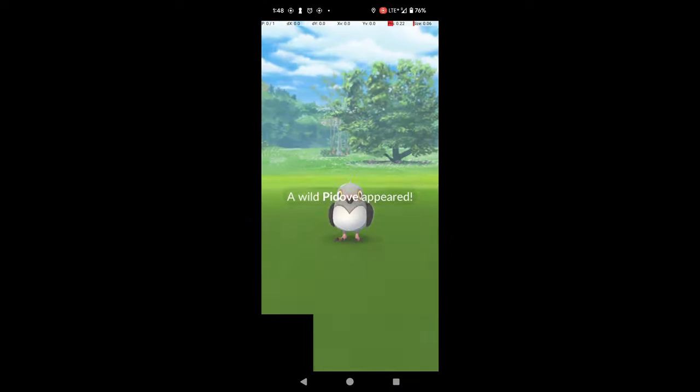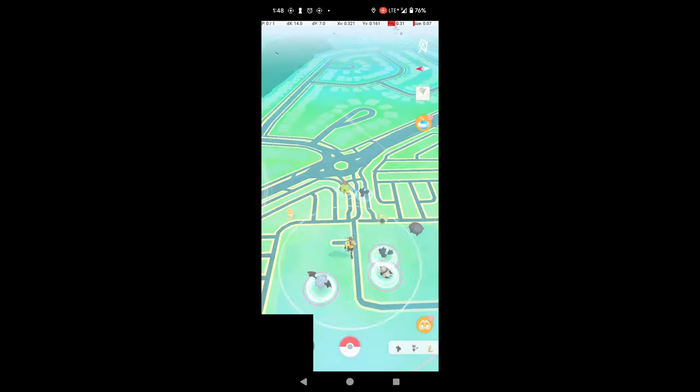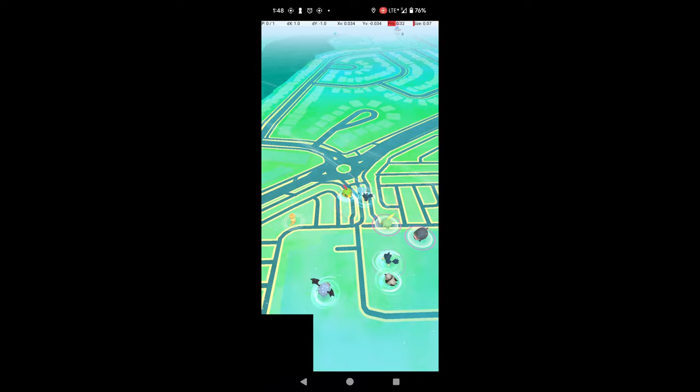For shiny checking, speed is of the utmost importance. Since you're not actually catching anything, the concerns around accuracy and catch multipliers are gone, and the lack of an animation means you can check and flee much more quickly.